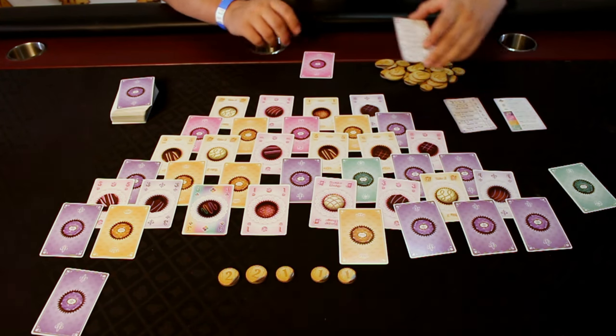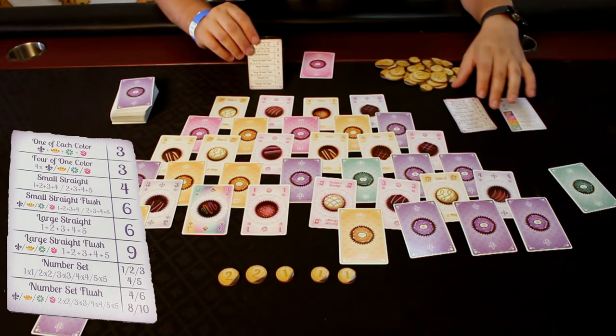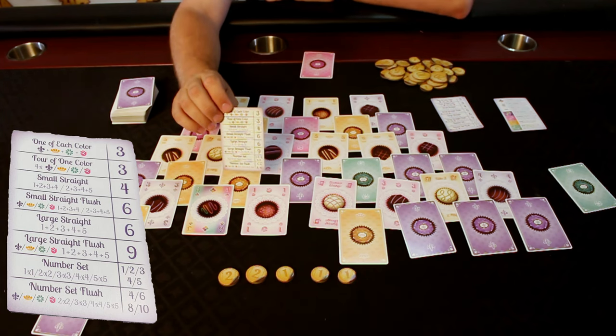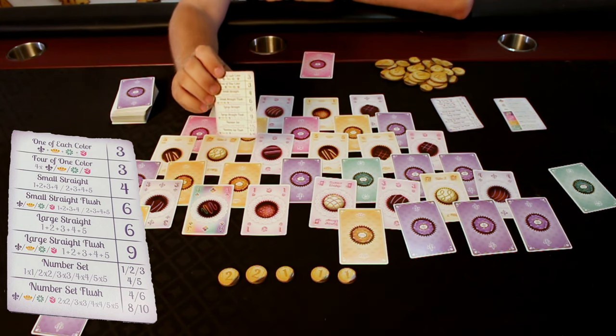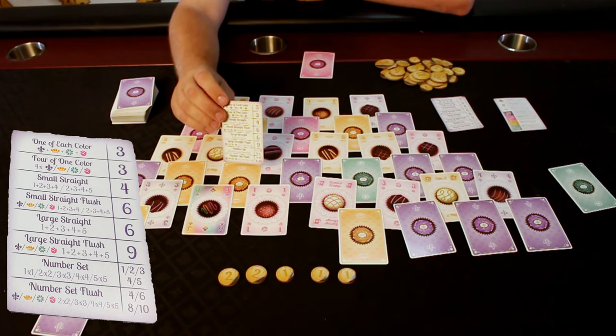Now let's talk about fulfilling orders. At the end of your turn, you can fulfill an order. This is similar to poker if you're familiar with it. You can trade in one card of each of the colors — one pink, one purple, one orange, and one green — and that will give you three coins. You can also do four cards of the same color for three coins as well.